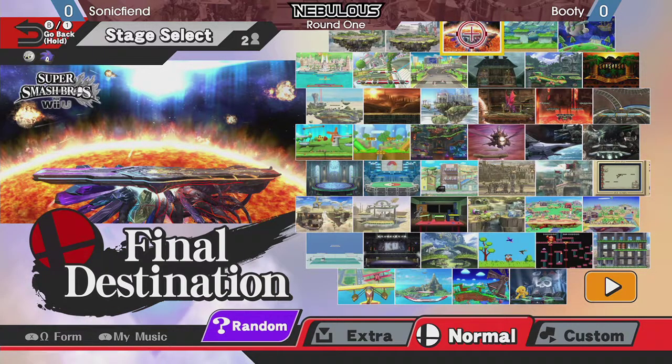Sonic Fiend using Sonic the Hedgehog and then Booty using Meta Knight. A matchup that Sonic can deal with — it's going to be about avoiding the openings that Meta Knight needs, usually a dash grab or dash attack. Sonic's ability to maneuver on the ground makes it difficult for Meta Knight to get in easily, so it's really going to be about Sonic Fiend mixing his movement and prevention of that.